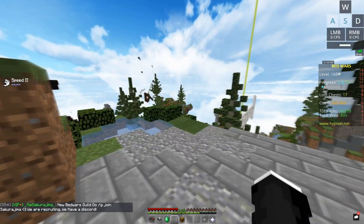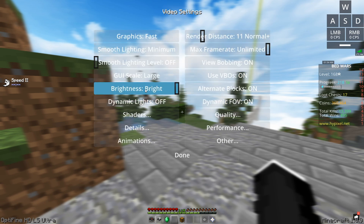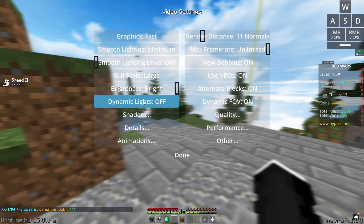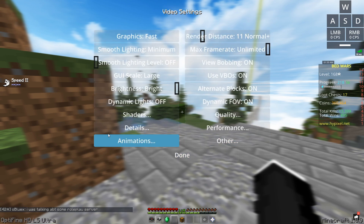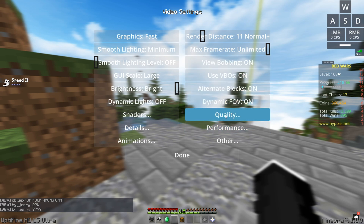Now for the Minecraft settings — go to video settings. Graphics fast, smooth lighting minimum, GUI scale is large, brightness bright. Well, I have fullbright on so it doesn't really matter. Dynamic lights off. Shaders — these are the shaders I use sometimes but not very often. Details — I'm not gonna get into these, you can read them if you want. Animations — I just have all the animations on. Render distance 11, frame rate unlimited.